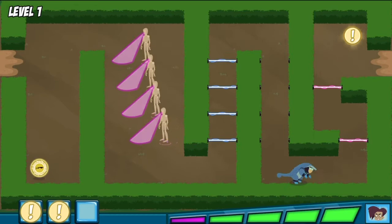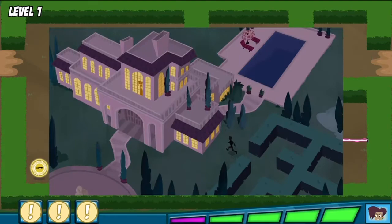Sweet! With cheetah power, we can run really fast! All right — the pangolin's hard scales will help us resist Danita's traps.